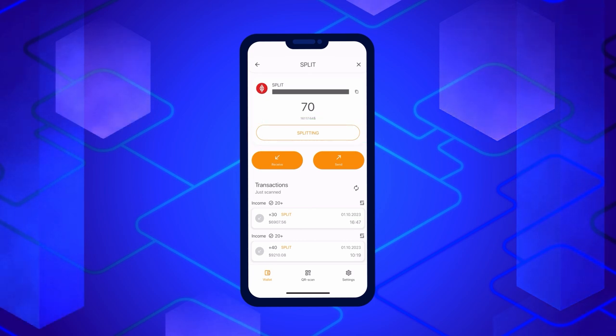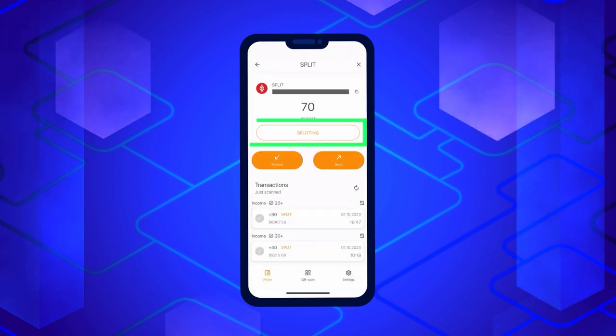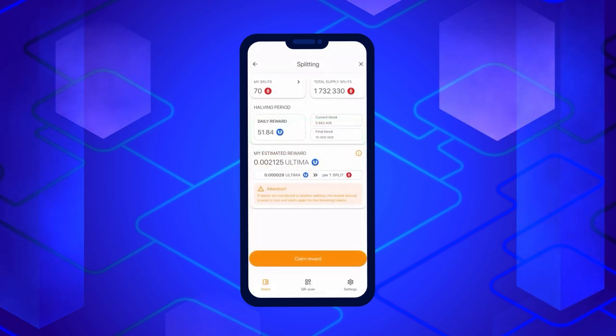It's important to note that splitting requires Smart Coins on your balance to cover the execution of the split contract. If your Smart Coins balance is insufficient, you'll be prompted to top it up. If your balance has enough coins, a window will open with information about the current status of the splitting.